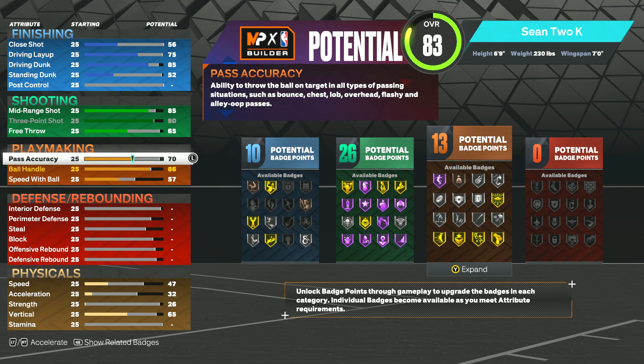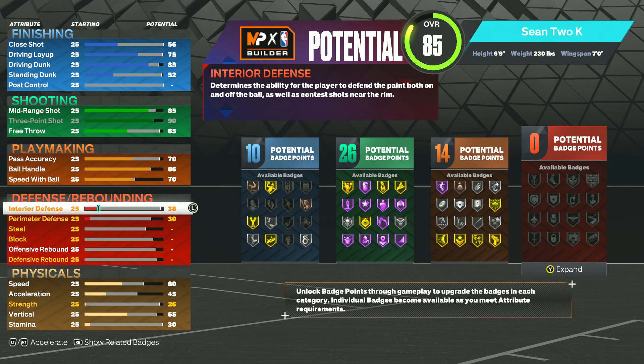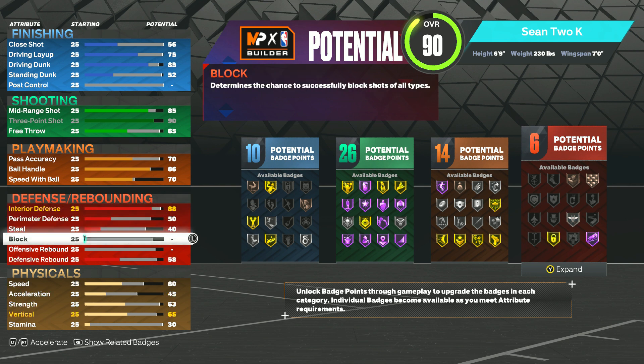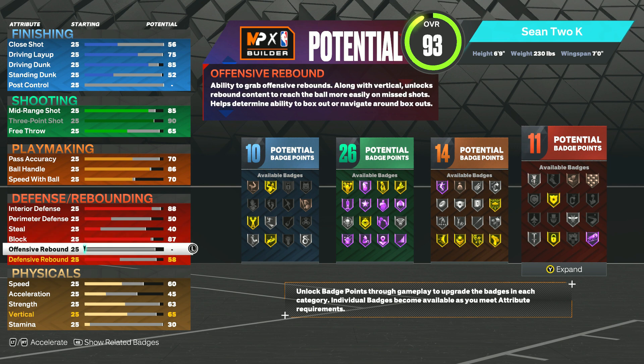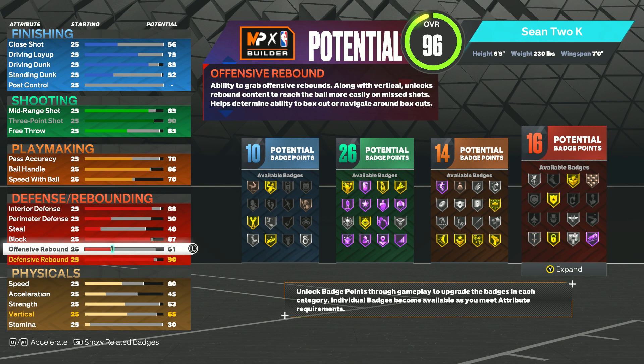For ball handle, go 86 so you unlock all those animations. For pass accuracy, go 70 — this year you don't want to be throwing slow passes. We want to be an offensive threat but not a defensive liability, so for interior defense go 88 to guard post scorers. Go 50 perimeter defense, leave steal where it's at, block go to 87, offensive rebound 51, and defensive rebound go 90 so we can board on this build.